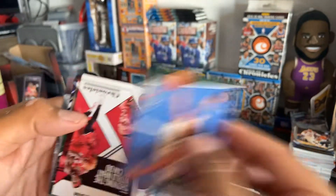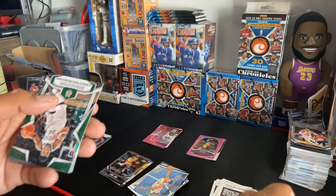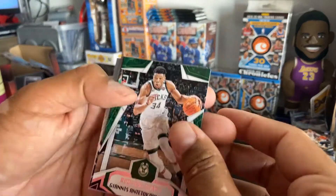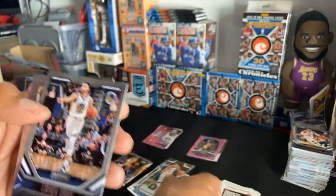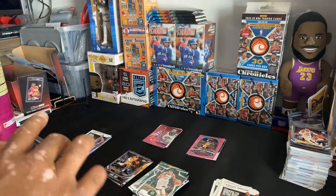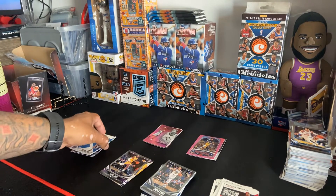Giannis — a pink! Pascal. These are upside down — another Giannis, Rookies and Stars. Stephen Curry and Kevin Porter Jr. Okay, time to get to the auto, guys! Let's get to the auto — oh, I almost saw that.